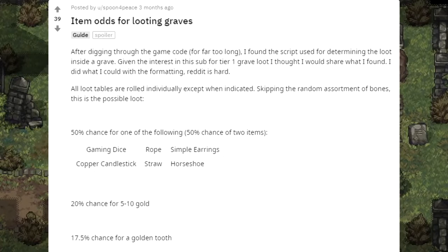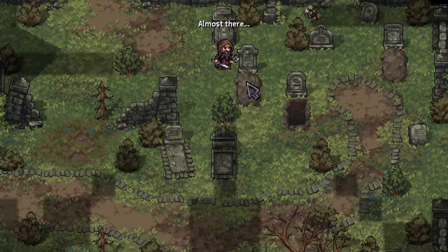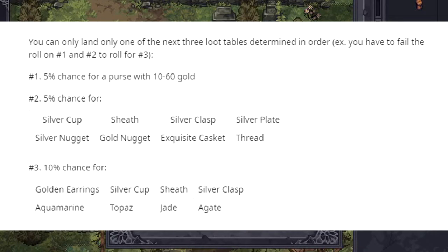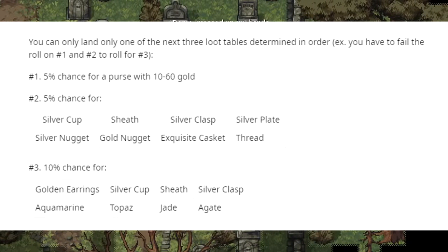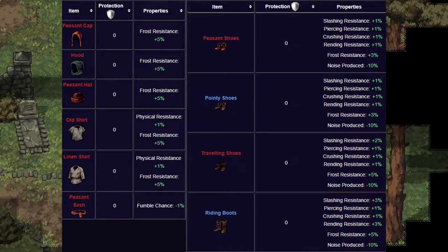Graves. Using a post from Reddit by username spoonforpeace, I'll list out the items and purported odds of getting the items. I reviewed the same functions to make sure what is stated is true. The main difference from their original post is that since the equipment updates, the loot tables have been expanded, so the probability of getting a piece of equipment you want is even less than before. There are functions to determine getting bones and a money sack, but I'm skipping these to discuss the final function, which contains four parts and stops once one of them triggers.